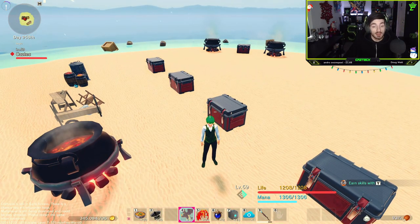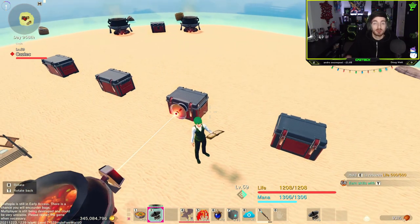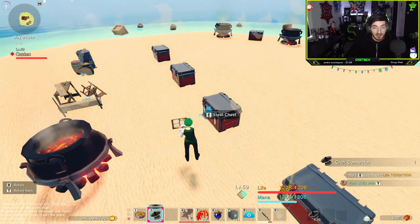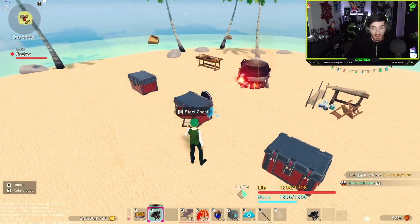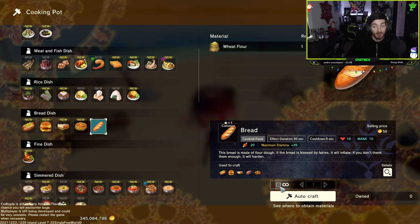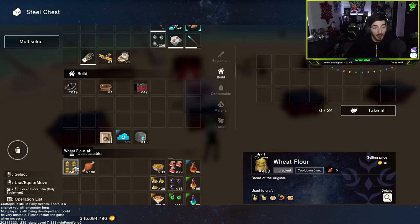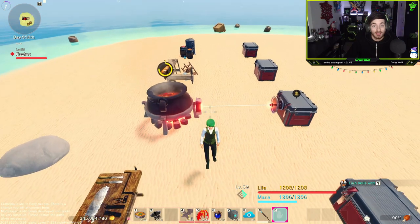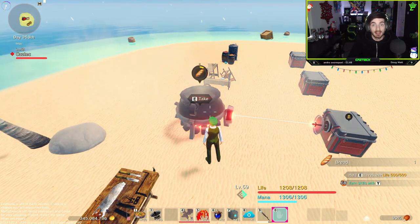That is exactly where the craft connector comes in handy. Rather than making 100 at a time or individually, the craft connector removes that limit of 100. I equip the craft connector and place it on the side of the chest — it looks like a little satellite dish and it will automatically connect across in the direction you've placed it. Now when I head into the cooking pot and go down to bread, I can select infinite, which means it will run forever as long as this chest has wheat flour in it.